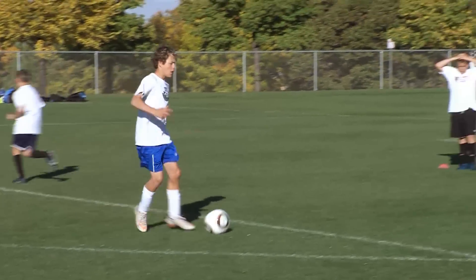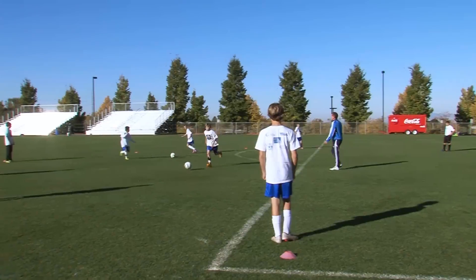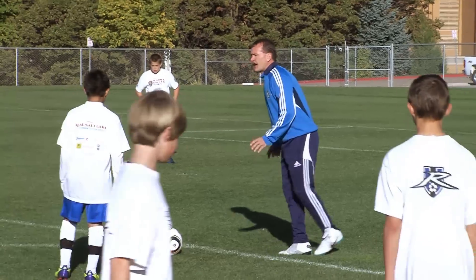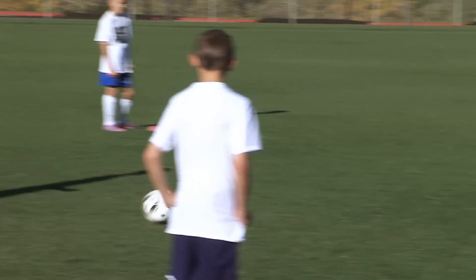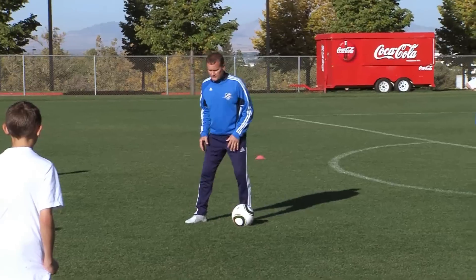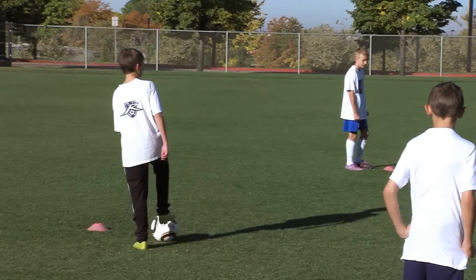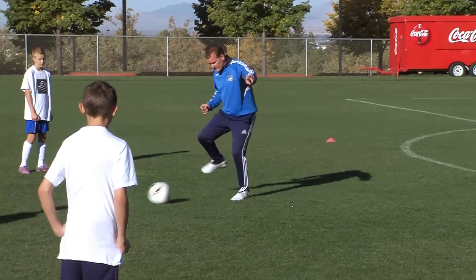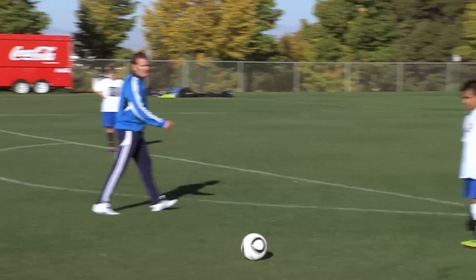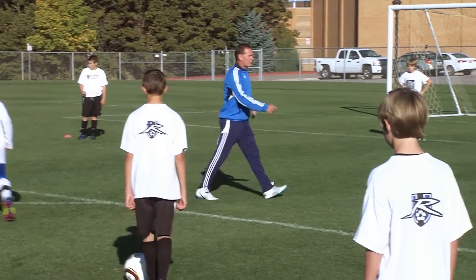Good touch there, nice way to make something of it. Hold there — one thing I want to see as we're making that pass: when we're here and we play that ball, we open up our hips to the player. Let's not try to do any of this from the side — that's a tougher way to make the pass. If we're square, he's going, easier to make that pass. Try to open up and square up with the player you're serving the ball to. Let's go a couple more, then we'll progress to the overlap.